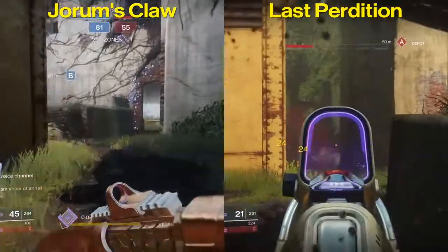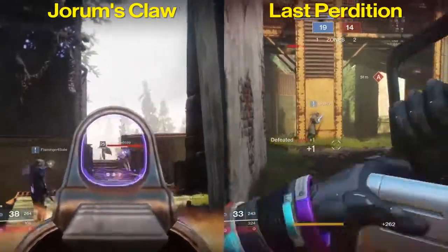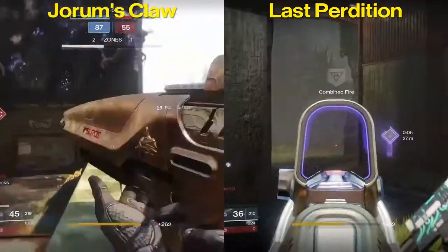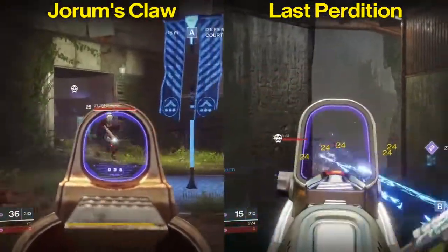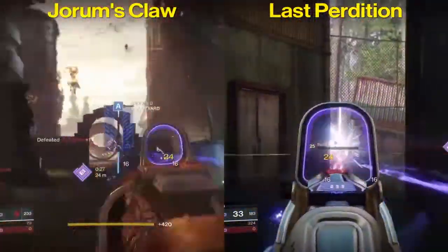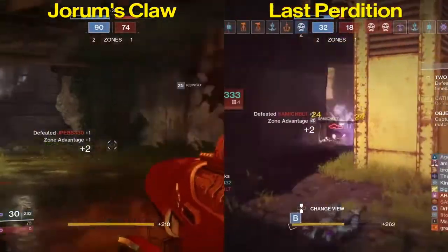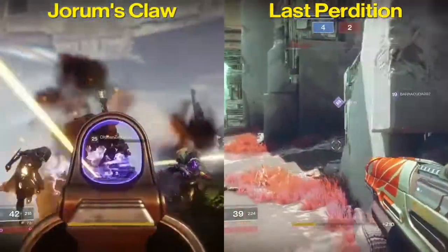Now let's get into some of the perks of Last Perdition and Joram's Claw. Last Perdition has one perk that stands out: Rampage — a known favorite — where kills with this weapon temporarily grant increased damage, stacking three times. Joram's Claw has a couple that stand out: Drop Mag, where the magazine drops on reload wasting ammunition but greatly increasing reload speed, and Outlaw, where precision kills greatly decrease reload time. It's kind of a dual threat for extra reload speed on Joram's Claw.